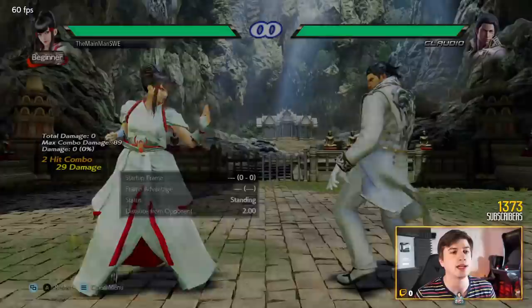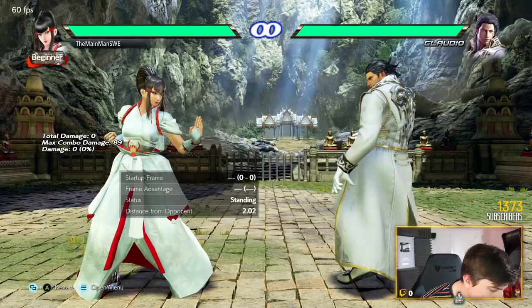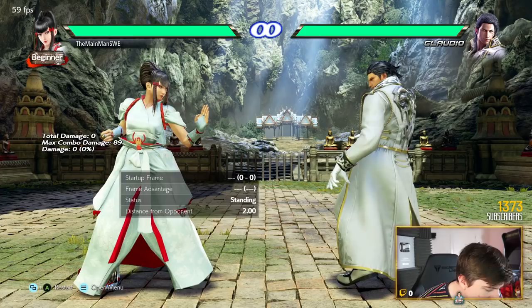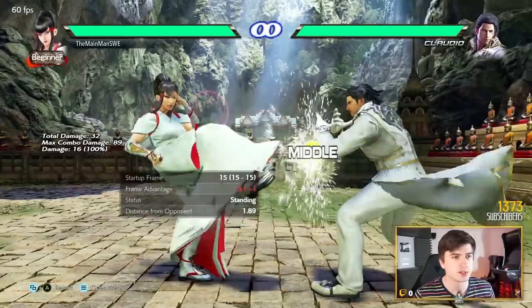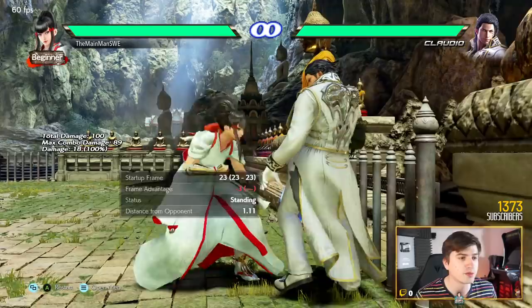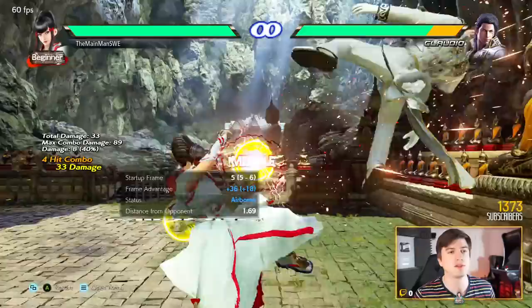Down+2 for whiff punish is really nice. On block this is minus 24 so be careful, but it's a good whiff punish considering her hopkick has literally no range whatsoever. Play more with patience — 1,1,2 is also a great punish; you don't always have to launch, keep it safe. Down+4 is very strong. Down+back 3 is a good low, plus two on normal hit — really nice. And then down+back 2,3,4 — low, low, low — and every hit is cancelable so you can play around with the timing. When you do launch someone, she has some of the best wall travel — insane wall travel.